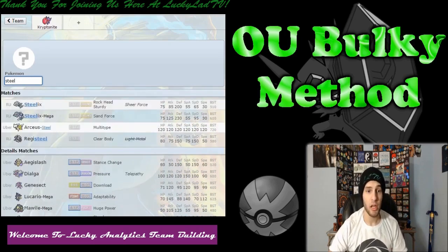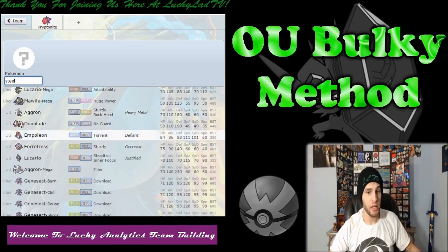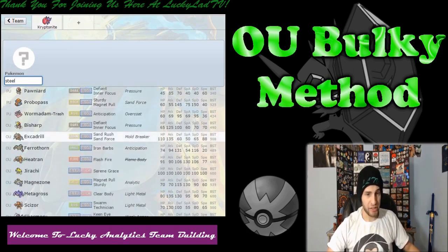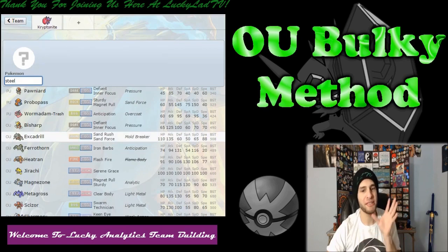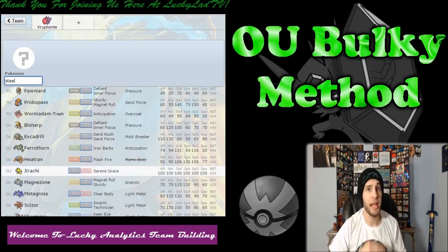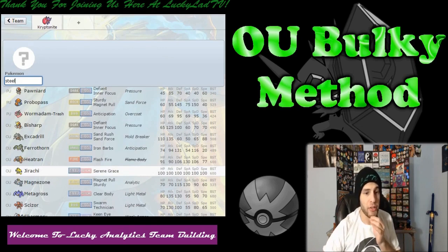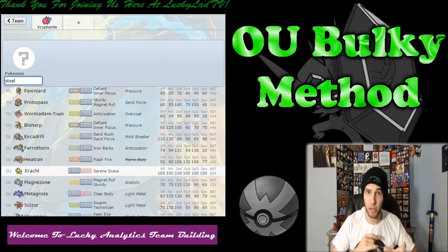Like I said, this video is probably going to be pretty long, because there's a lot of things we have to take into account. Empoleon is decent — not really what I'm looking for. Excadrill fills roles too well but it's not super bulky — not really what I'm looking for. Heatran, as I said before, cannot take Water-type attacks at all — it will die to them. So what I'm actually thinking right now is I could go with a Jirachi. Jirachi can eat up a Play Rough, it can eat up a Moonblast, and it can hit back really hard with Iron Head with a very high chance to flinch.